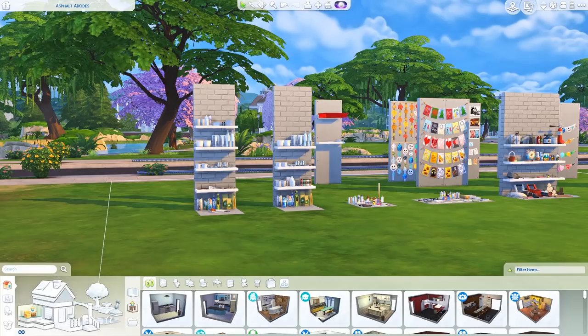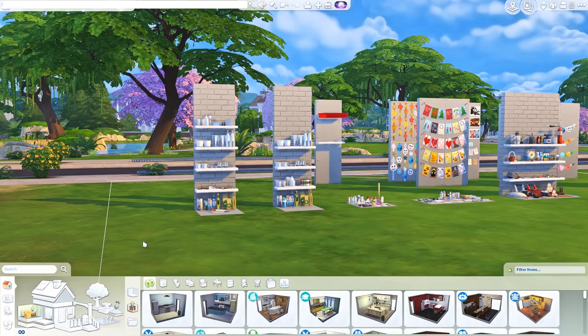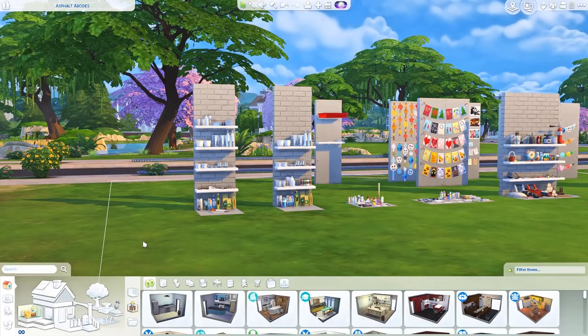As you can see on screen, I have a lot of objects that some of you have probably seen before, especially if you've unlocked certain things through gameplay or gone into the debug menu yourself. In case you don't know how to access it, all you have to do is open the cheat bar — that's Control Shift C — and type in bb.showhiddenobjects. Then hit enter and close the cheat bar again with Control Shift C.